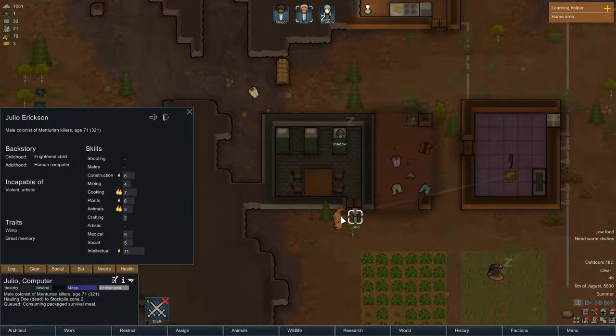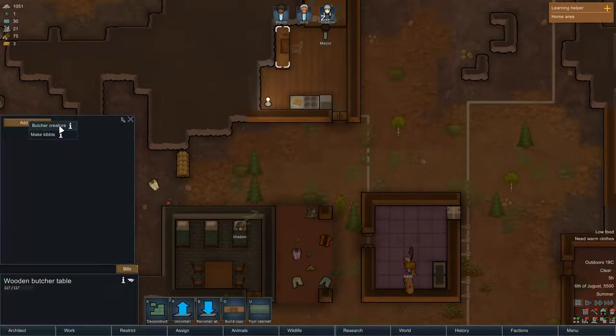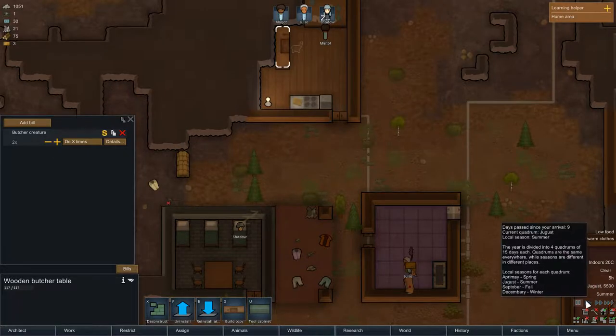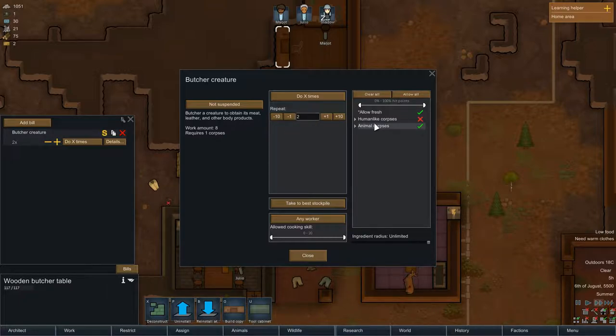Clear and prioritize work. How does this butcher table work? We need to set bills — butcher creatures. We can do human corpse too — that's kind of cruel, we're not going down that road at the moment. But maybe we will.